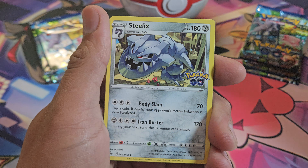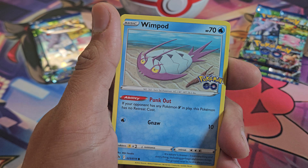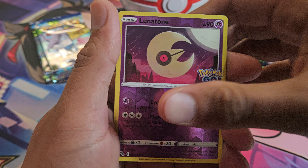Got Aeridos, Steelix, Xatu, Rattata, Wimpod, Pikachu, Squirtle, Bidoof, Lunatone, and Tyranitar.